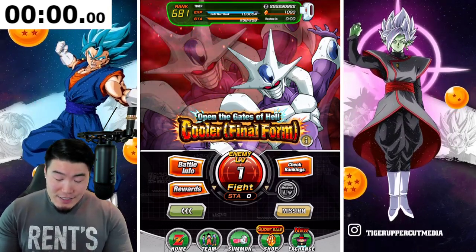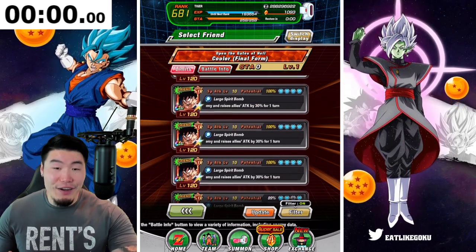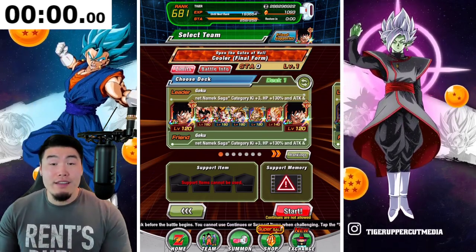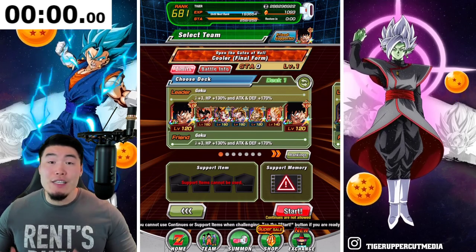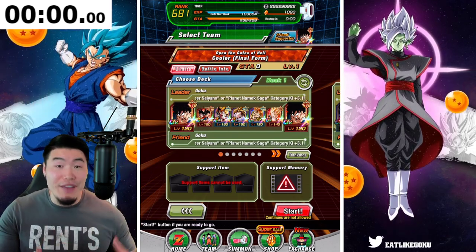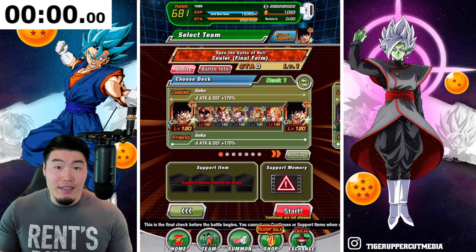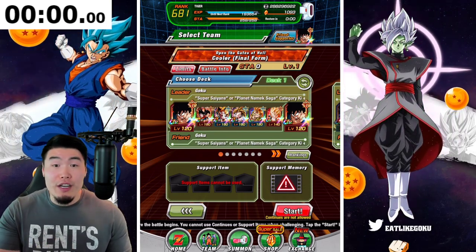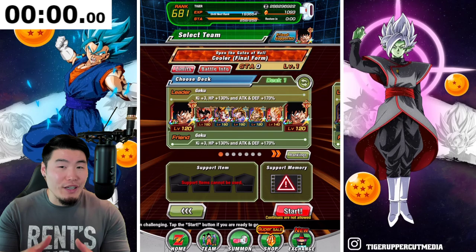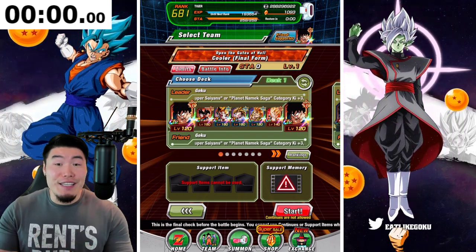So with that said, let's jump right in here — level 1. If you have a lot of good friends, you should have many of these STR Namek Gokus in your friends list, so just choose one of those. This is the team that I'm going to start with. Now for those of you that don't know, the weakness for this event is the Super Saiyans category. And since Cooler is a Fizz type, STR is the most effective type. So ideally you want to bring as many Super Saiyans, Super STR types as you can.